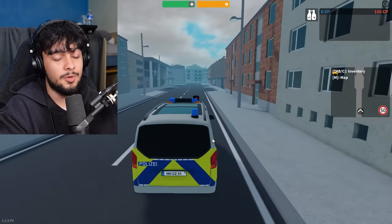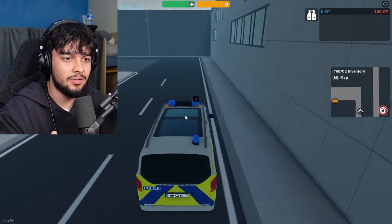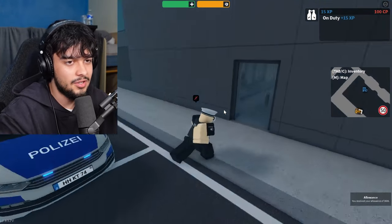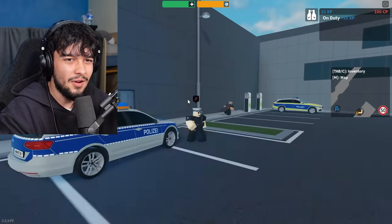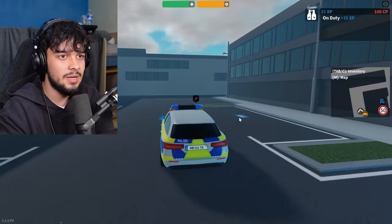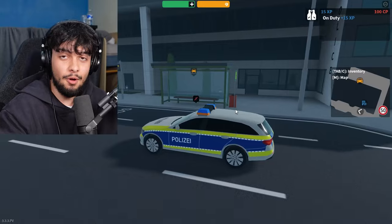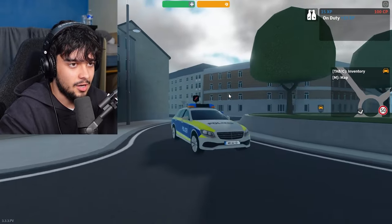Next up is the Stuttgart Executive, very similar to the starter car but a more premium edition. The starter is a Volkswagen; this one's a Stuttgart, essentially a Mercedes equivalent. It's a more premium version and it does go a bit quicker — this one could definitely perform really well in a pursuit. Probably one of your safest bets to get.